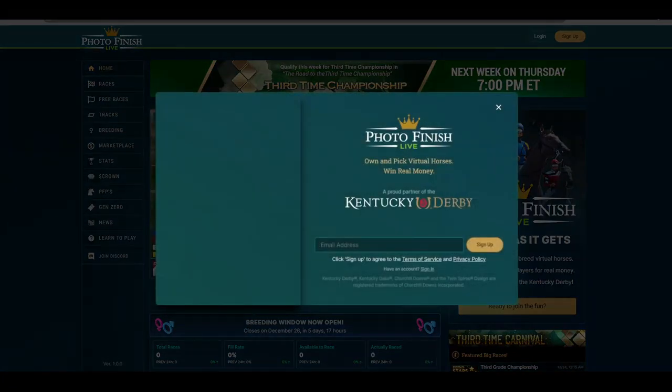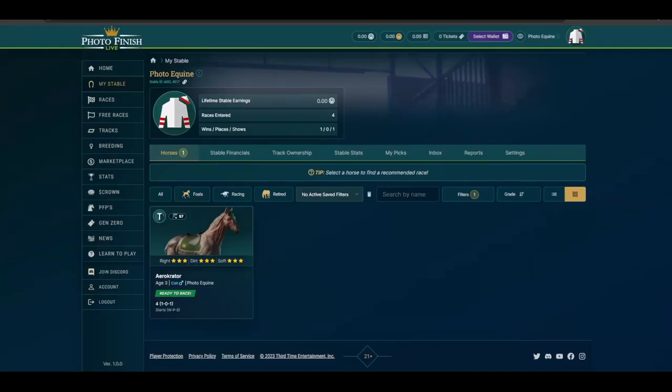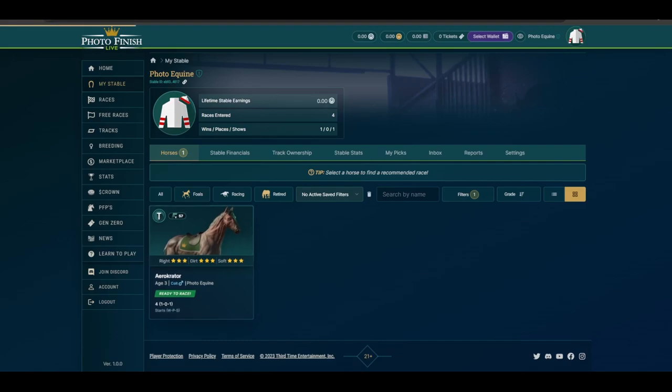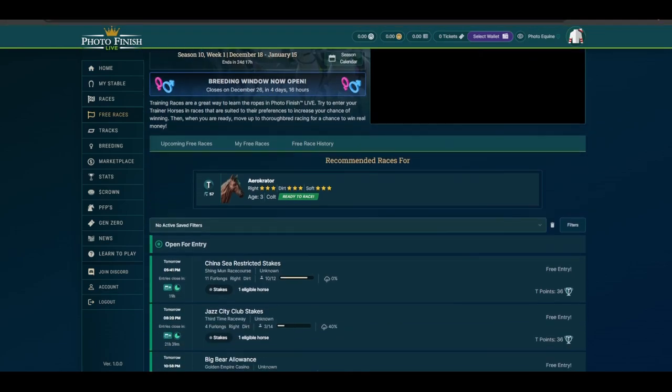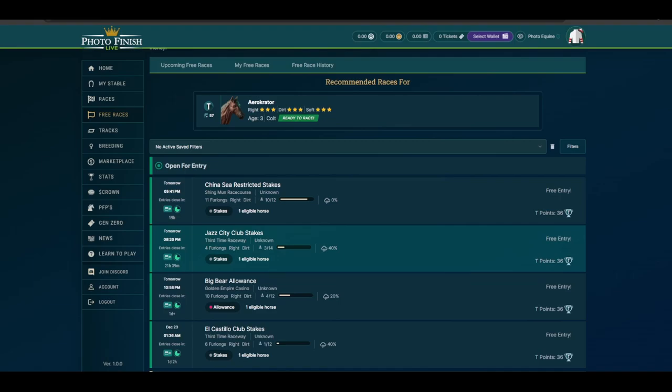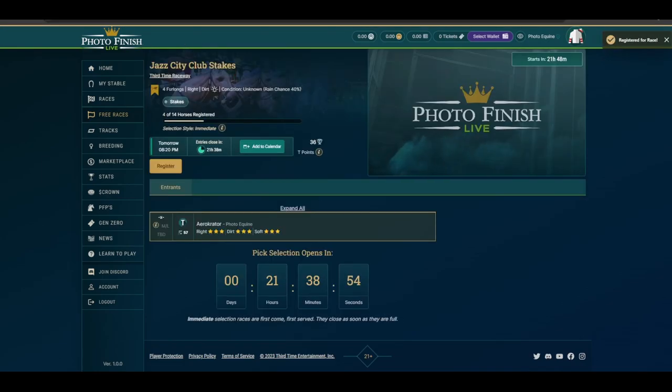Photofinish and Equine have very different approaches to blockchain technology. Photofinish makes it very easy for anyone to join: register with your email address, buy the in-game currency with crypto or your credit card, and start playing in under a minute. They even give you a free horse to practice, although you cannot earn with it. It is a very Web2 approach that has contributed to their big success. No need for a wallet, the horse is custodied on Photofinish's site, no need to sign transactions to play — just click a button. The user experience is extremely fluid.